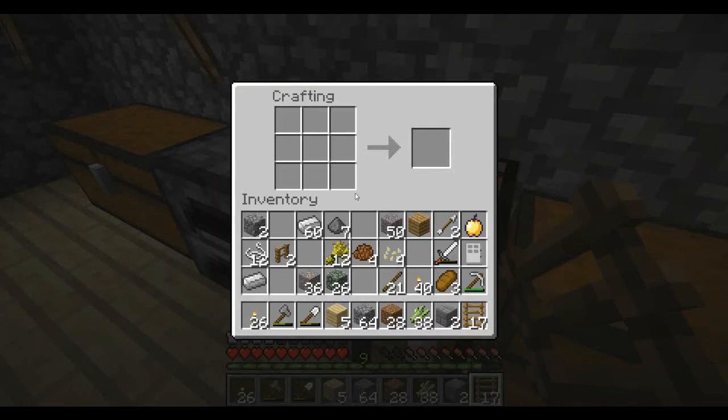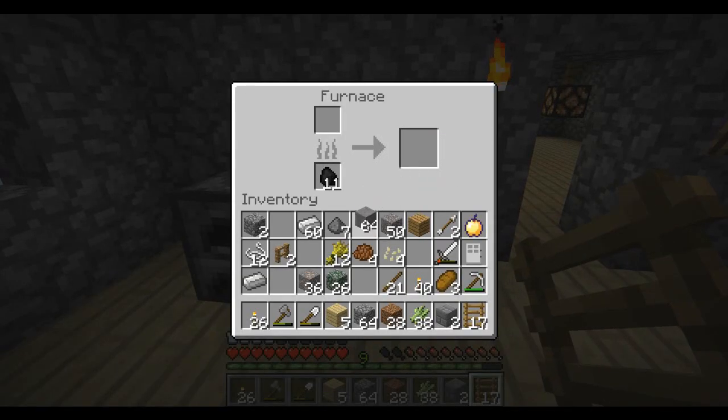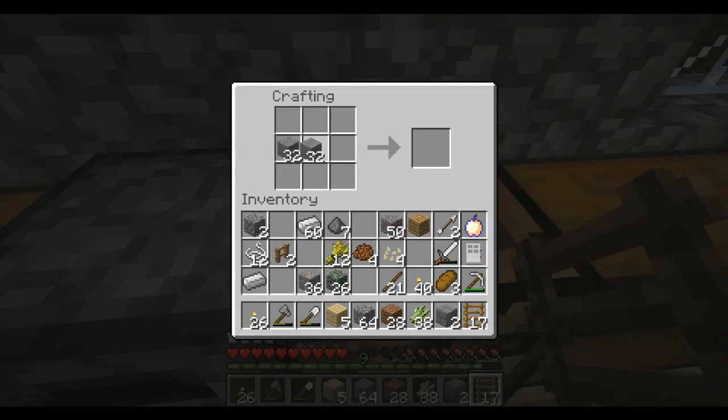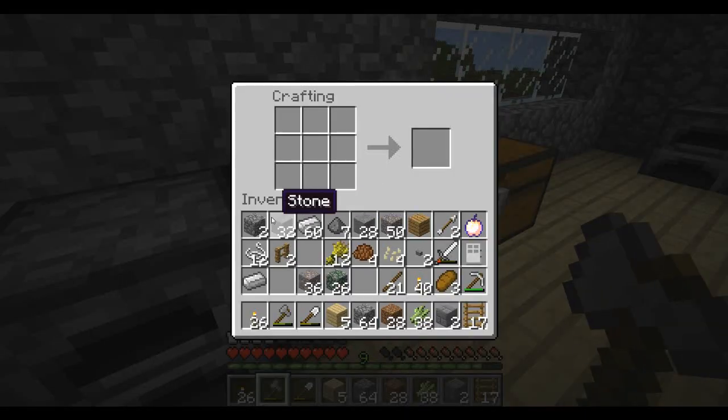We need a button — I don't remember how to make one, I think it's just stone. I've got a bunch of stone. Let me check the recipe — that's a pressure plate, which one's a button? Okay, that's a button. Let's make two of these, and I'll finish the last one off camera. We need another iron door as well.